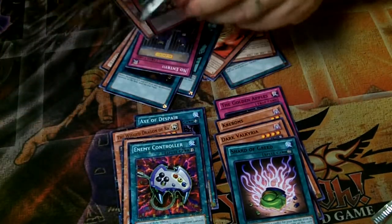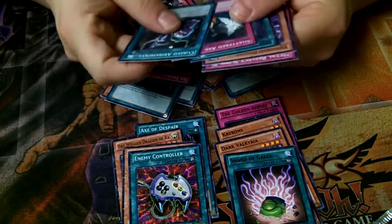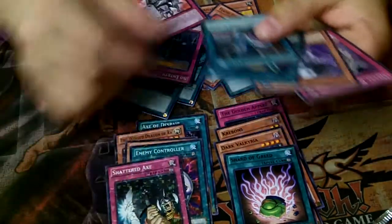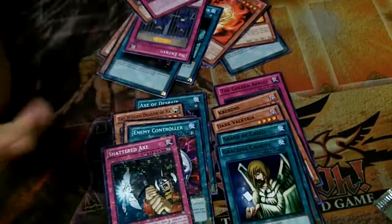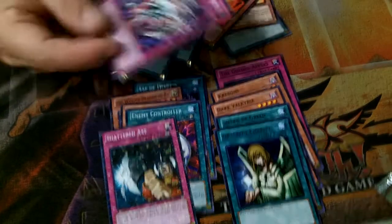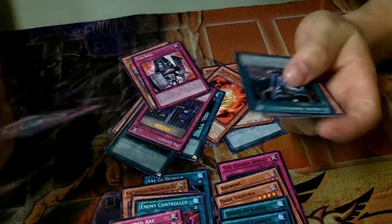Alright, last pack — it's another Slifer. Slifer better do me good this time, he's not done me good yet. Shattered Axe — Mosaic Rare — and Graceful Charity, which is good in sealed play, but... I did get a Metal Reflex Slime, so that's cool. I got one usable common out of all of them.